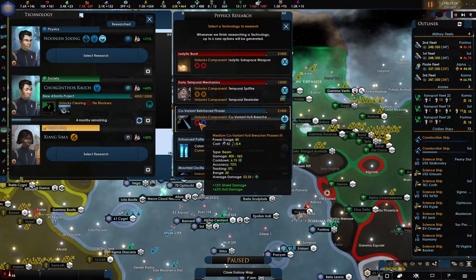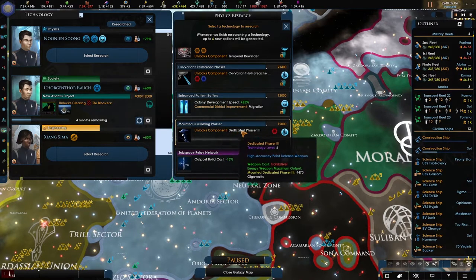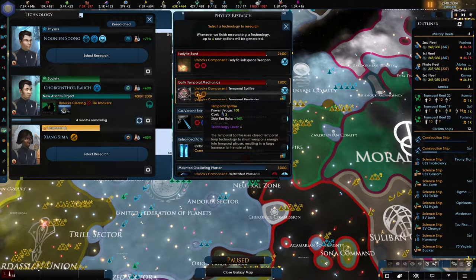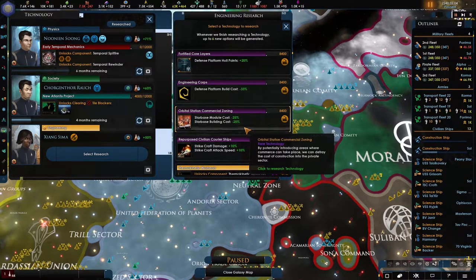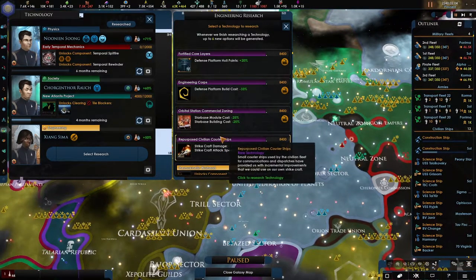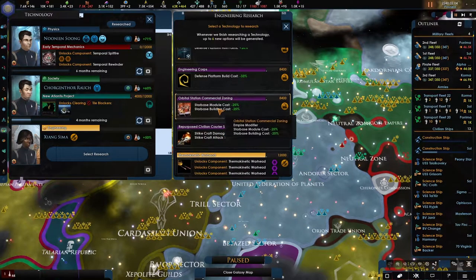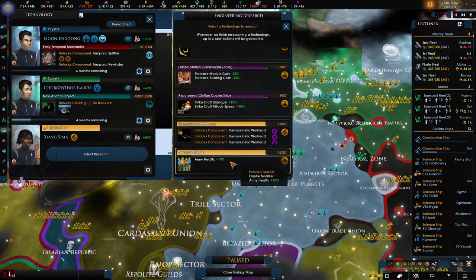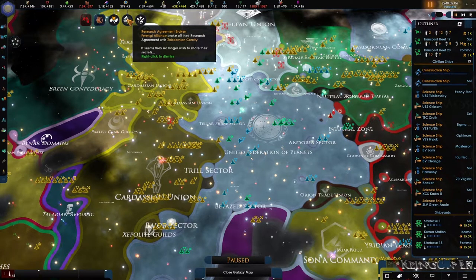We'll go for the temporal spitfire — maybe it will trigger something. Maybe we could use some excitement, maybe get some new rogue AIs which we are unable to destroy. Army health plus 10, strike craft more damage — let's go with the army health for now. The research pact has been broken.